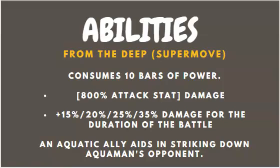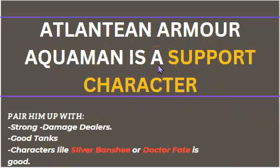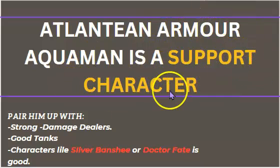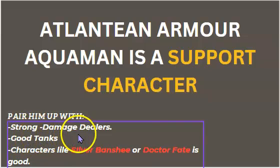Now let's look at what characters you should team up with Atlantean Armor Aquaman. He is a support character because he helps the whole team rather than just himself, and he's a very strong one. I recommend pairing him with strong damage dealers since he himself is only a decent damage dealer — that's because he's a primary support character. Pairing him with good tanks also helps his defense. Characters like Silver Banshee or Dr. Fate work well — Dr. Fate because he reduces his team's power cost, and Silver Banshee as a decent damage dealer.